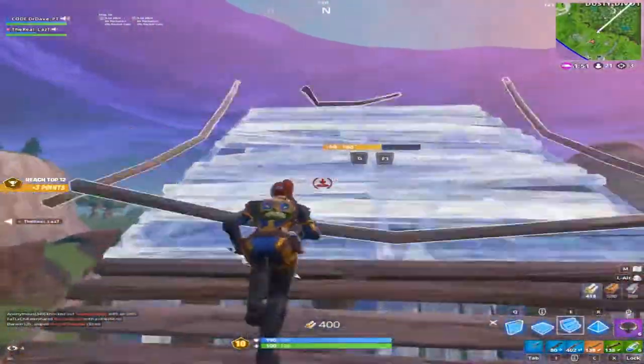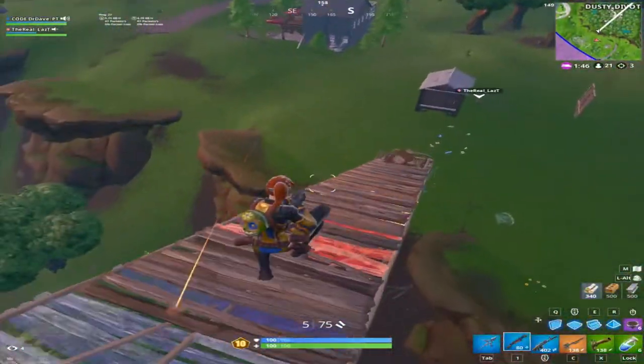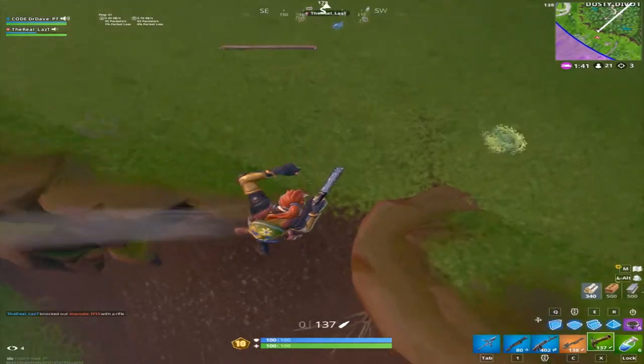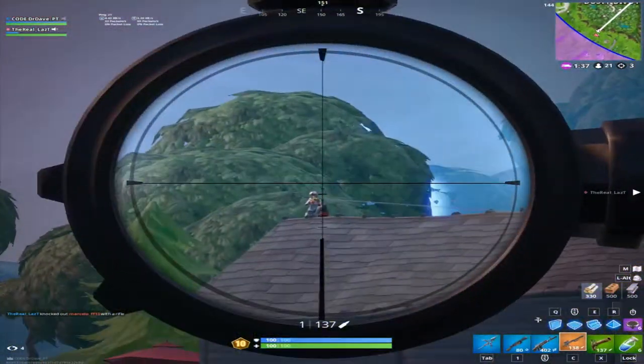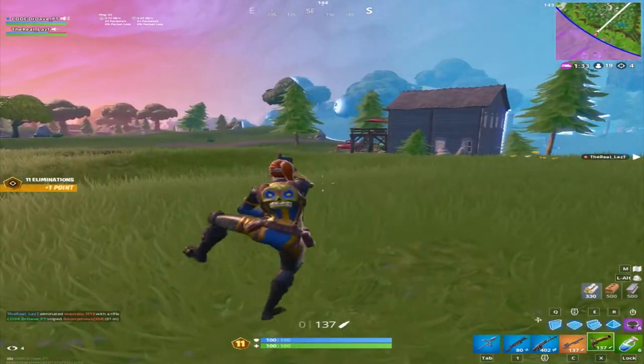Let's go! Flint knock — one shot. Oh, you just hit me — good shot bro, let's get out of here, don't even worry about that loot.